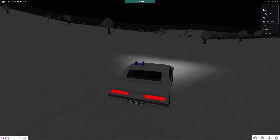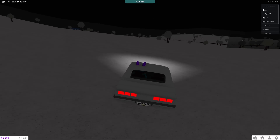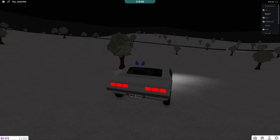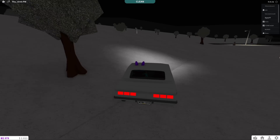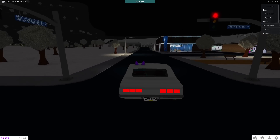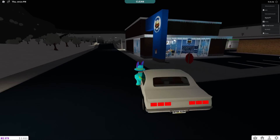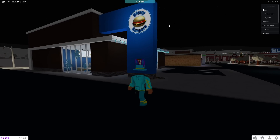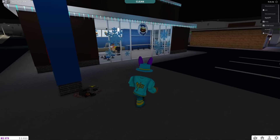For the fourth elf location inside Roblox Blocksburg — this location was just leaked today and is brand new, so don't skip any parts. First, enter the town and go to this blue building right over here called Blocksie Burgers. The elf is actually inside this building.